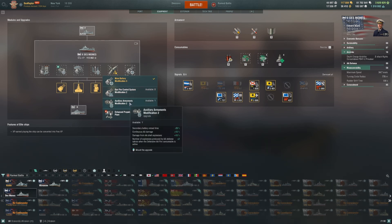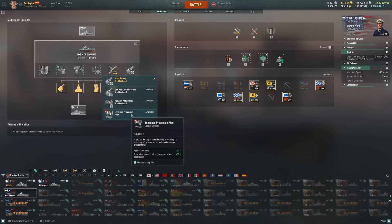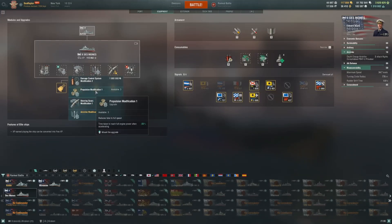Giving up Main Battery Modification 3 for the AA mod feels really terrible unless you know you'll be under aerial assault. Tier 10 offers a unique upgrade for Des Moines — the Enhanced Propulsion Plant, sometimes called the legendary or unique Des Moines upgrade. When you combine this with the propulsion modification in slot 4, you get a Des Moines that goes from zero to 20 knots in about three seconds — better than British light cruiser acceleration.